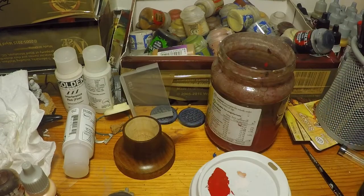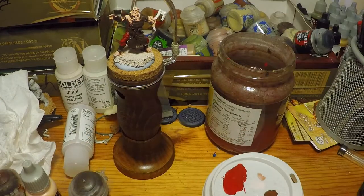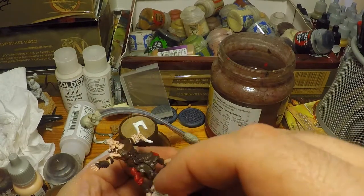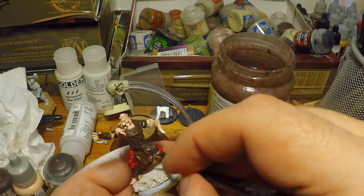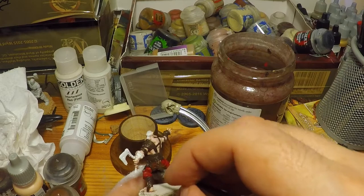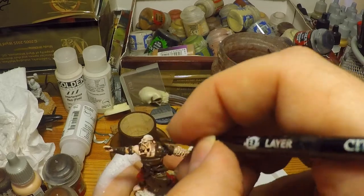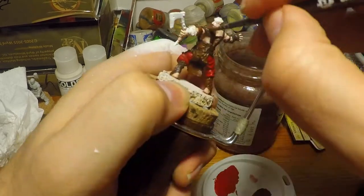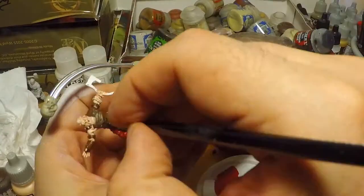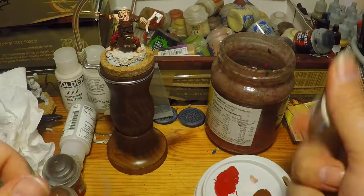Here comes the Mournfang Brown. I'm clearly hitting it with a hairdryer off camera — I go through a lot of this. I'm thinning it with Vallejo Thinner Medium, which is like a small liquid resin, which I prefer over water, purely because it keeps things neutral since I'm lazy with my paint water. I just find it works really, really well, and the Mournfang Brown over Dryad Bark gives a really good earthy, natural tone.